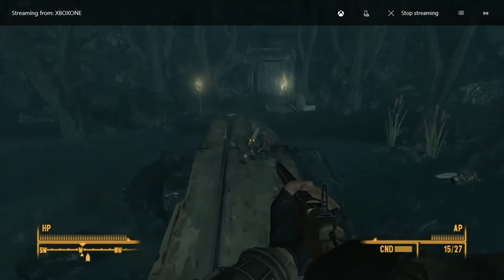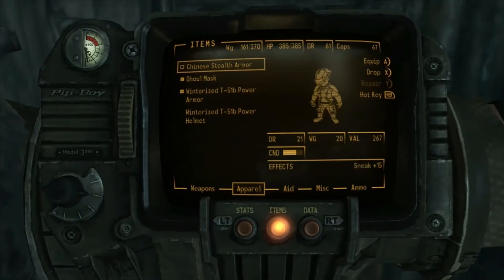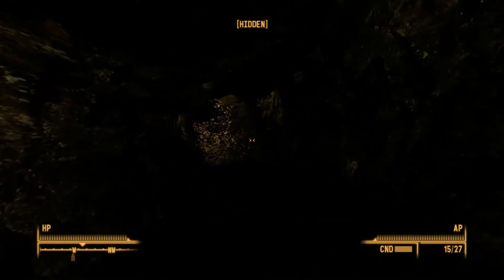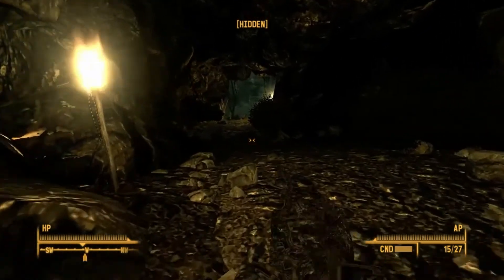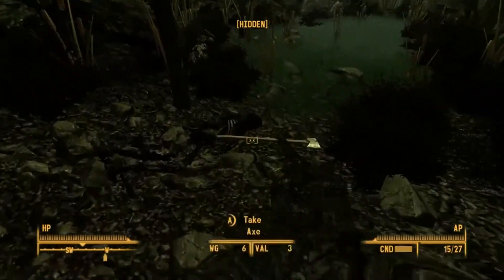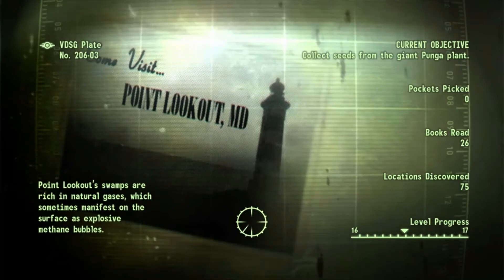Alright everybody, we are at the entrance to the sacred bog. This should be fun. I'm going to switch armor here to my Chinese stealth armor because I know stealth is going to be best here. I know there's Mirelurks about, and nobody wants to deal with Mirelurks, especially when they're in a massive abundance. Because the higher level ones - like the Hunters and the Kings - that's when it gets to be a little much for me. Let's get in there so we can get the seeds from this giant Punga plant.